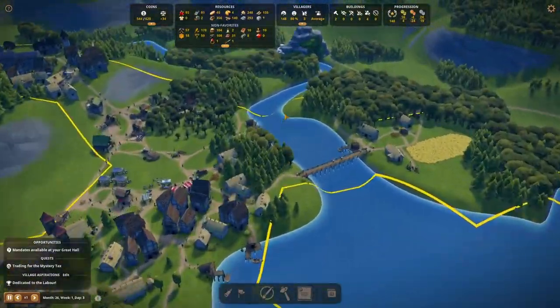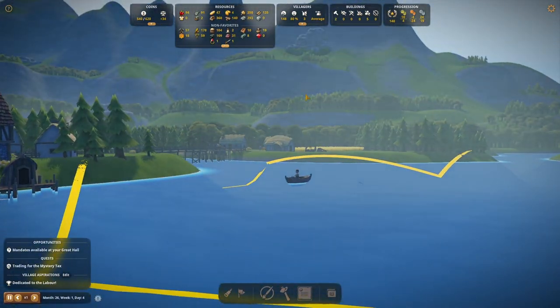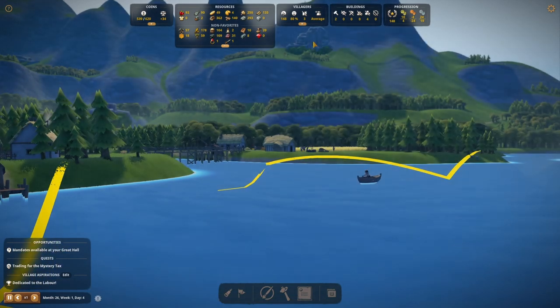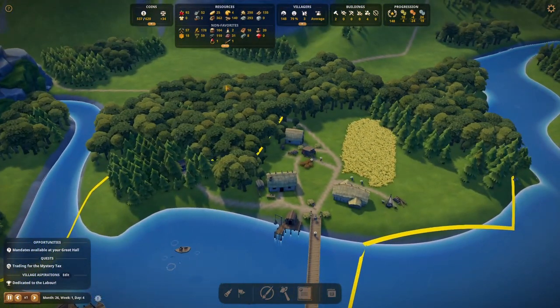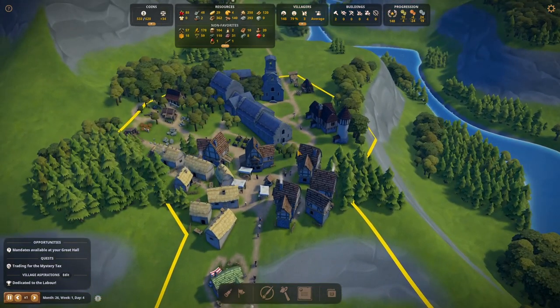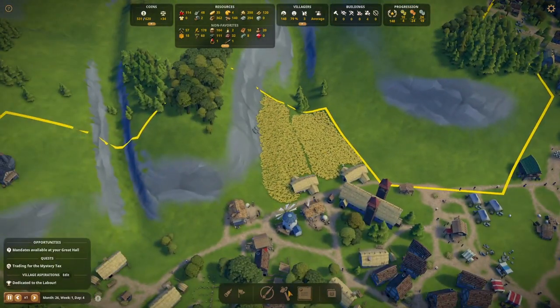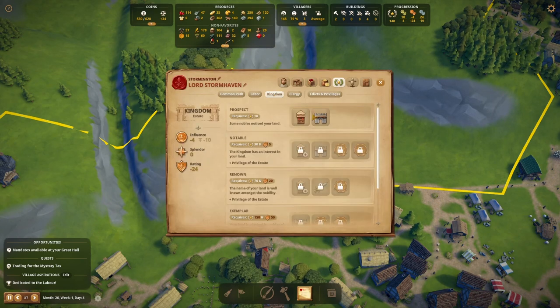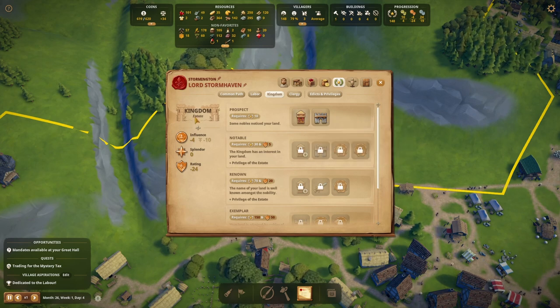So what are we going to do? I want to expand this way because just off in the haze there are resources, so moving closer to those would be a good idea. I also want to expand this housing area over here and put in a market maybe. I do also eventually want to unlock the military fort and build that, because that will give us some splendor for the kingdom estate. Maybe we'll look at that this episode.